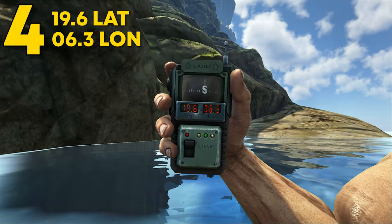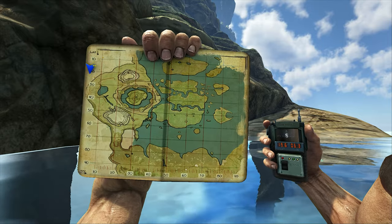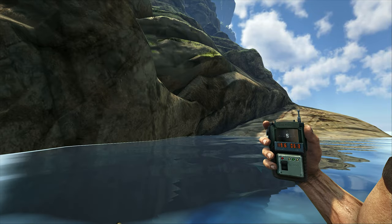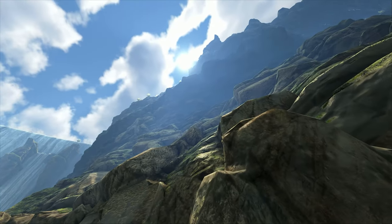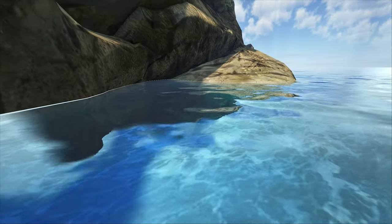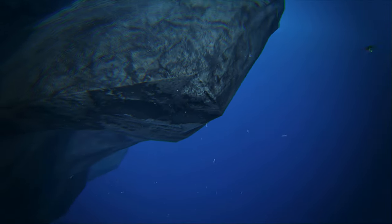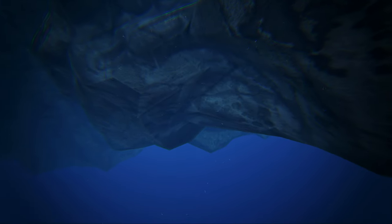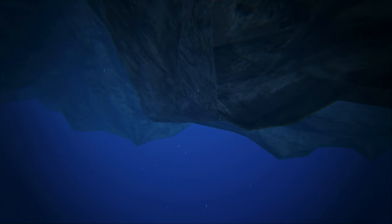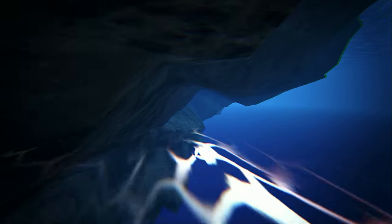Coming in at number 4, this can be found at 19.6 latitude and 6.3 longitude. This rat hole can be found on the side of the map near Greenob. Simply find the cliff and jump off into the water down below. Look for a ramp-looking feature in the terrain. Now this rat hole is invisible in a way — the map border is the ground and it leads you into a hidden hallway. This is a nice spot for a solo or duo looking to hide, but this is definitely one of the weirder rat holes.